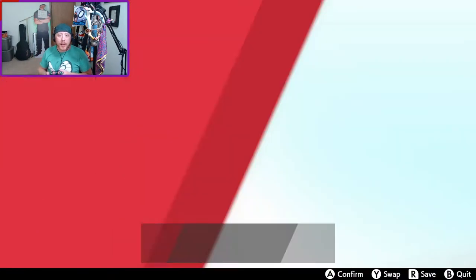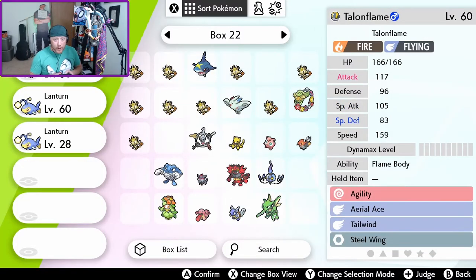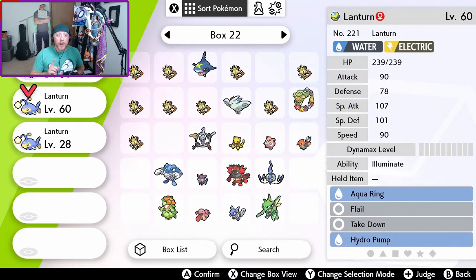What you'll need is two Pokemon of the same species that you're trying to move the egg move from. In my party I've got a female Lanturn that knows Aqua Ring, Flail, Takedown, and Hydro Pump — it doesn't have Soak. Soak is an egg move, so the Move Rememberer won't help. I also have another Lanturn in my party that does know Soak — I bred it and it hatched with Soak. This one is male, and the one I want to move it to is female.